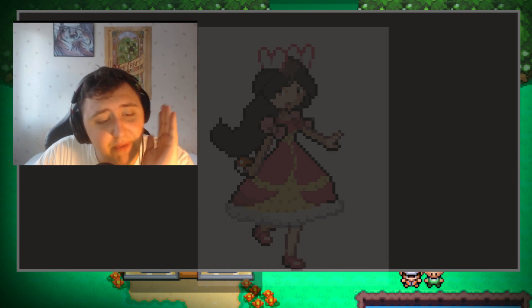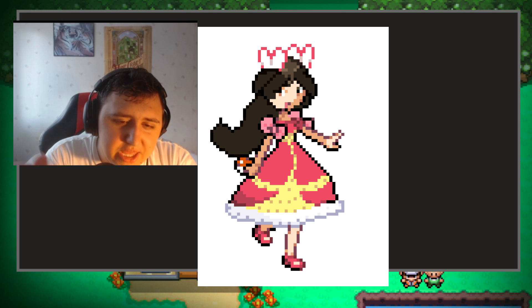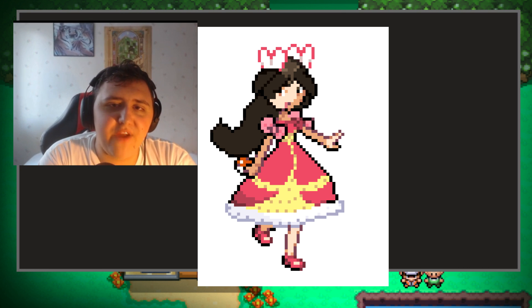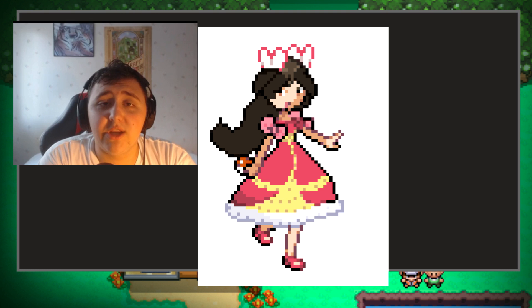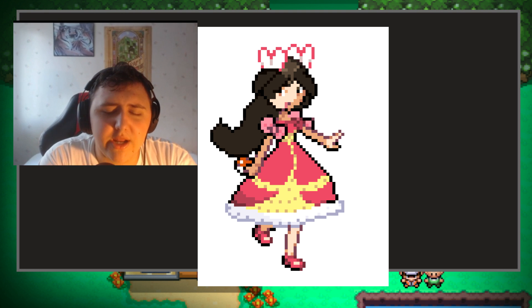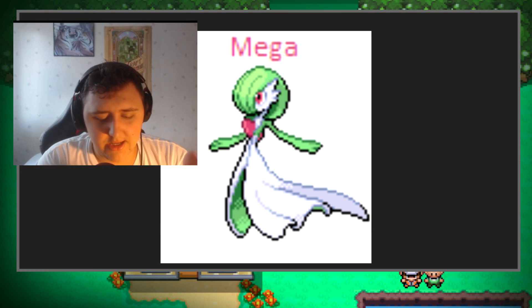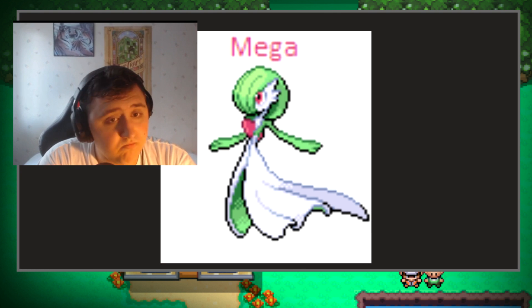Coming up next is going to be our final Elite Four member. It's going to be another female member — the Fairy type. And the final Elite member you're going to take on before you take on the champion — me. Here we got ourselves a pretty interesting team. First up is going to be Mega Gardevoir — yes, Mega Gardevoir, a badass Pokemon.